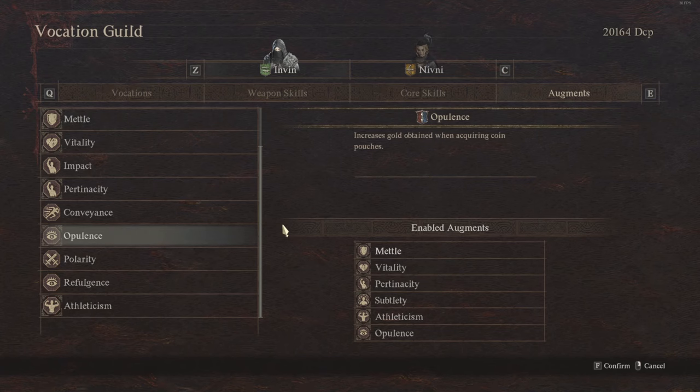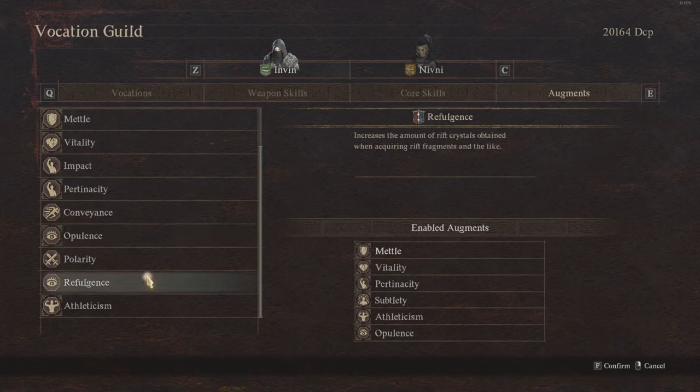Some augments are super worth getting. For example, the mystic spear hand gives you opulence — increased gold obtained when acquiring coin pouches — which is nice to get you up on gold while exploring. There's also rifuligence from the mystic spear hand, which increases the amount of rift crystals obtained when acquiring rift fragments and activating rift stones. This is great if you aren't high on rift crystals, allowing you to hire higher level pawns to help in your gameplay.